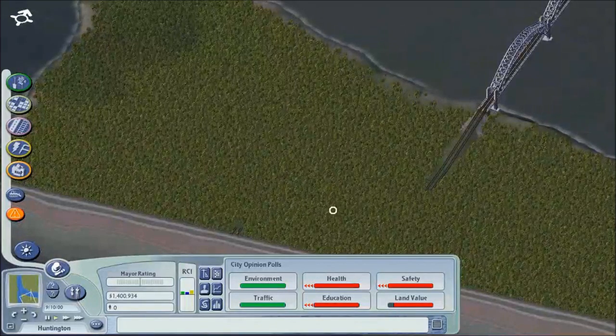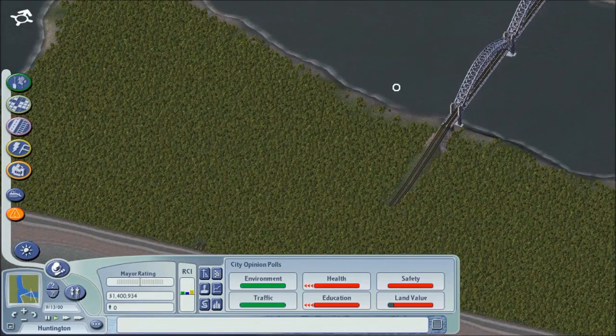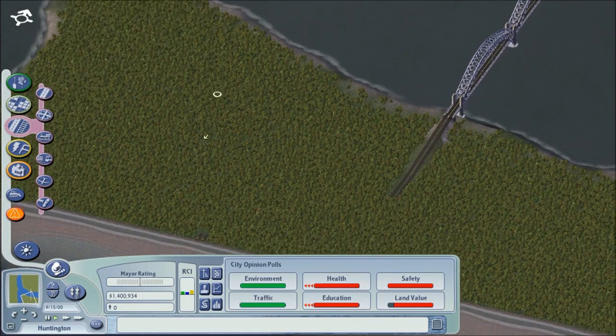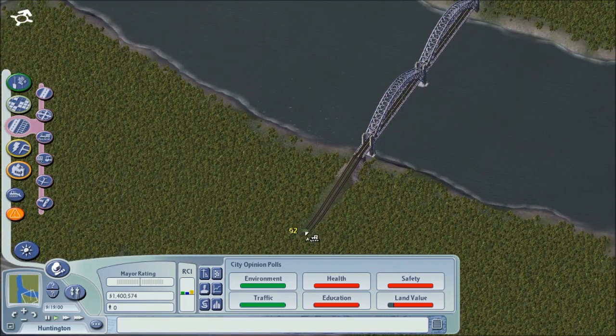Okay, so today in Huntington what we need to do is first demolish this bridge here and rebuild one that will better connect to the highway on the south side of town coming in from right here. So go ahead and demolish this one — we don't need this anymore. Nice looking bridge though, get rid of that.